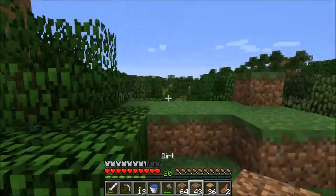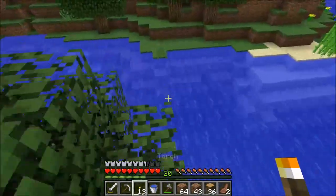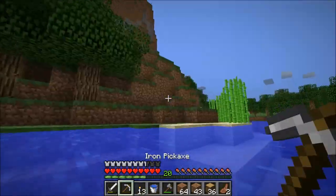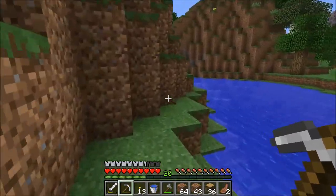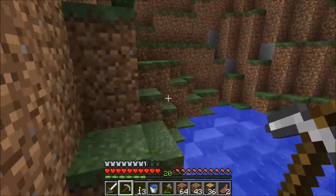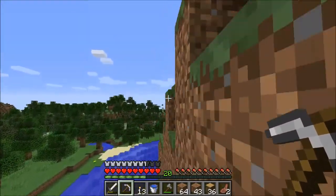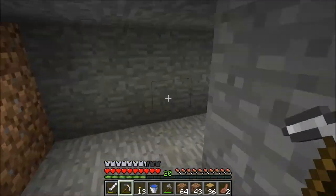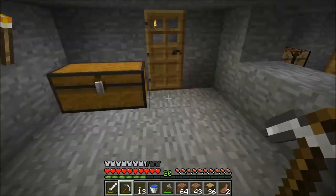Today we're just going to get the basics down and start getting the tunnels going. Let's go mining up some stone and diorite. I believe I have a bit of diorite in the chest — actually I don't, I don't have any diorite in my chest. That's fine, I can always look around for more. I'm also going to make another pickaxe, just in case, and I'm also going to make a bed.